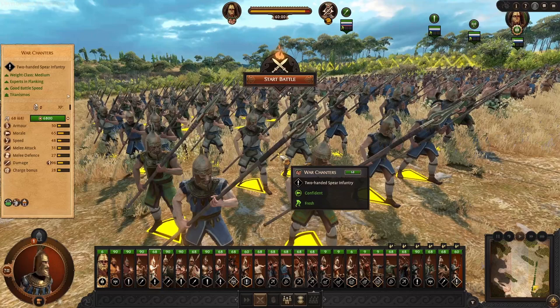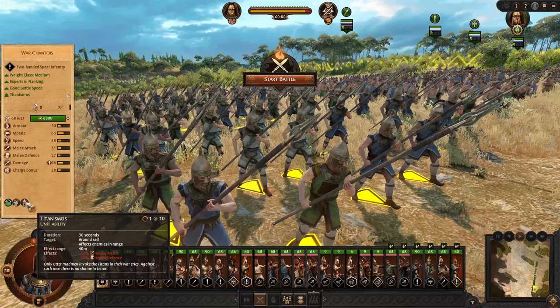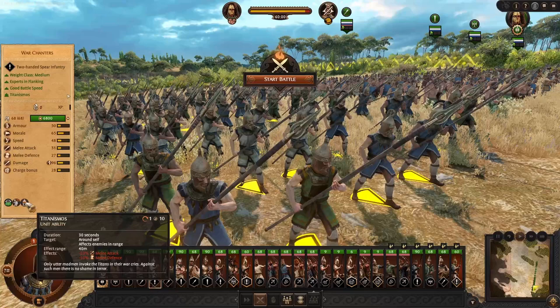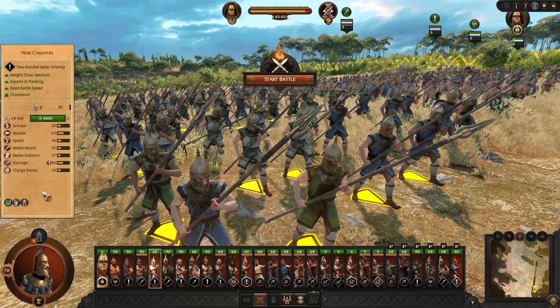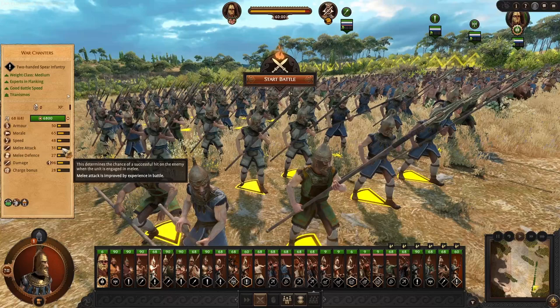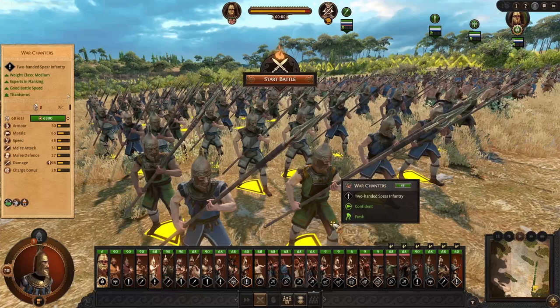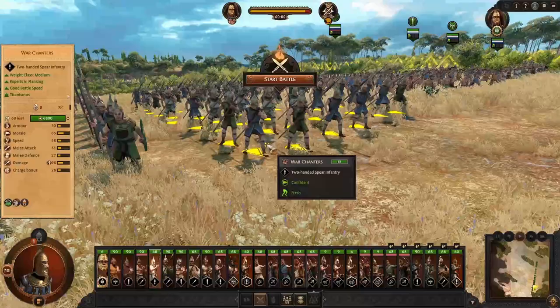Then we come to War Chanters, which we caught a glimpse of during the building selections. This unit has one special attribute called Titan Smokes — a roar they can do once per battle for 30 seconds around themselves. That affects enemy units by dropping their melee attack and melee defense by 10% within a 40-meter radius. This is obviously going to stack on any flanking bonus you can create with Furious Charge. Because they hold a spear, they have an anti-large bonus — 10 extra damage against large. Pretty decent damage, more attack-oriented compared to defense. High morale, same speed as lighter units.